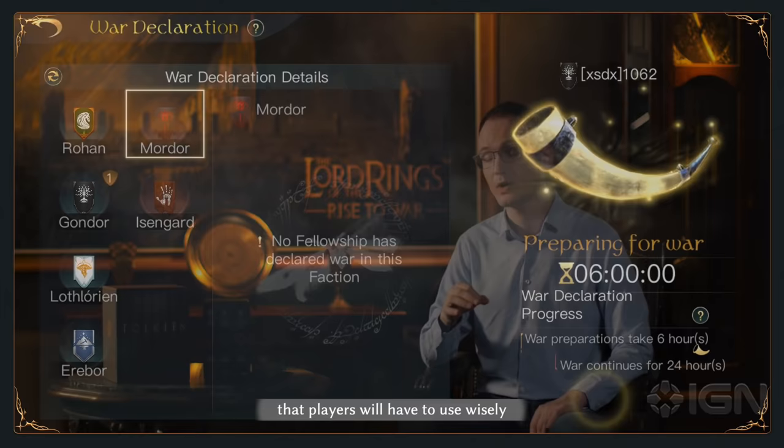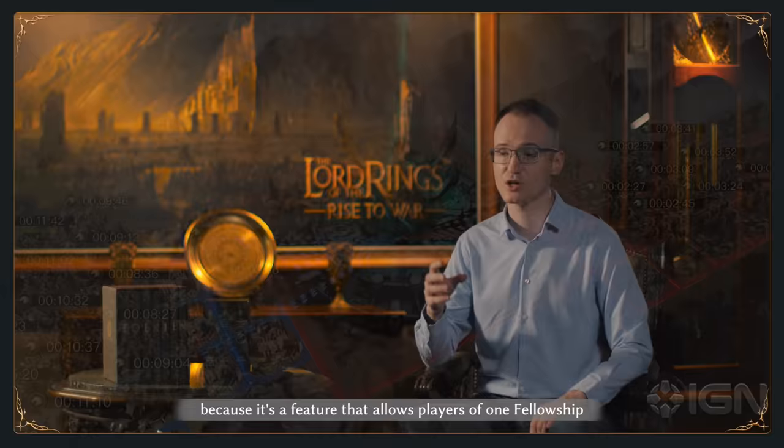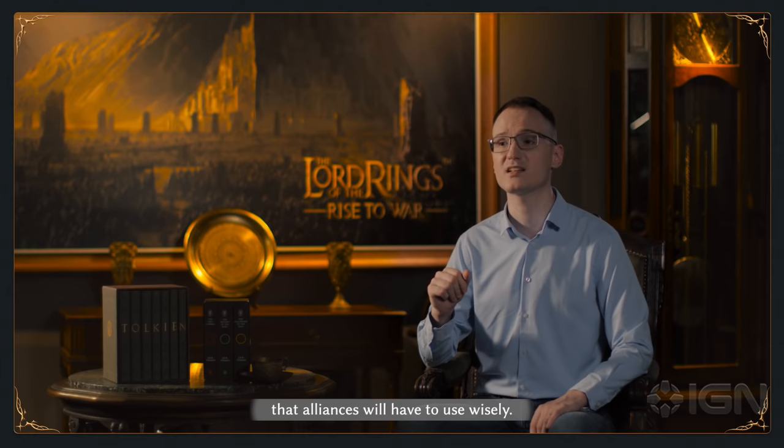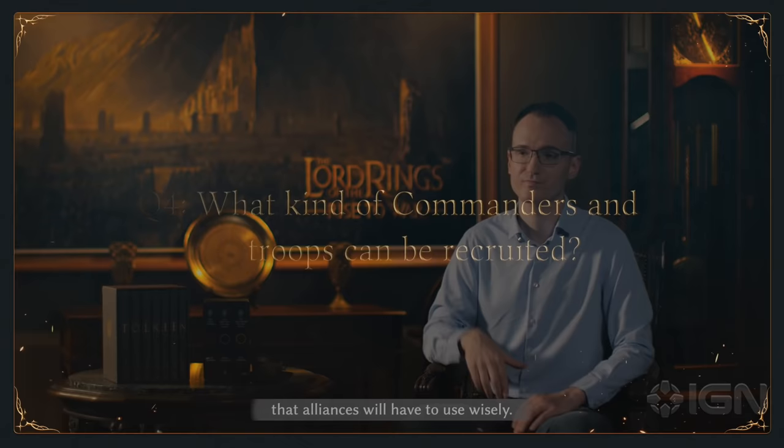Last but not least, there is also a special feature called war declaration. Players will have to use it wisely because it allows players of one fellowship to attack a region controlled by another faction without any penalty. So it's something very powerful that alliances will have to use wisely.